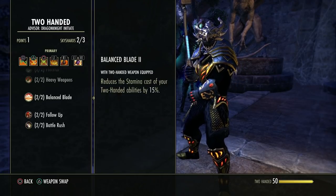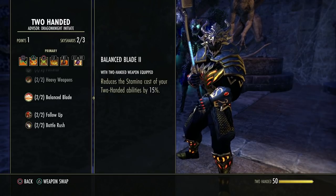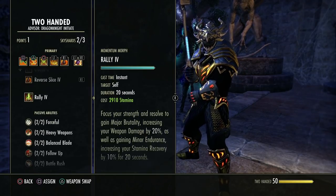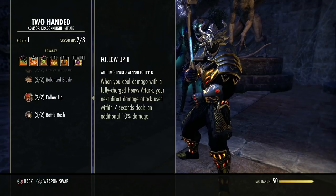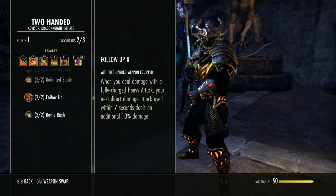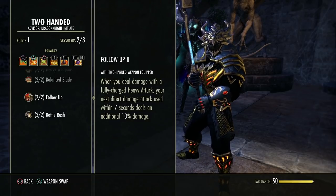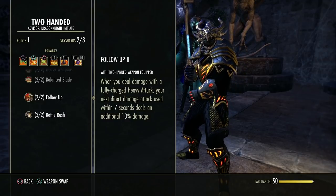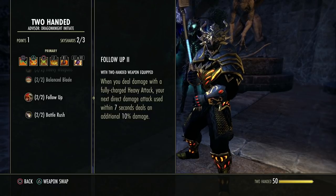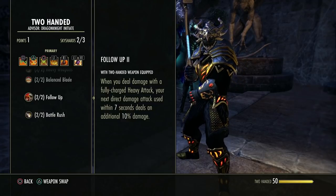This passive reduces the stamina cost of your abilities by 15% if they are two-hander abilities only, while you have a two-hander equipped. When you deal damage with a fully charged heavy attack, your next direct damage attack used within 7 seconds deals 10% more damage. This applies to any direct damage attack — weapon skill or class skill — as long as it is a direct damage attack.